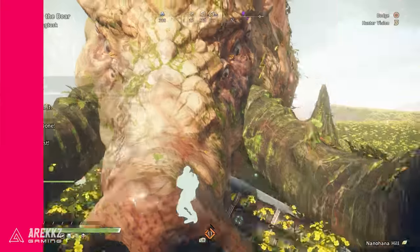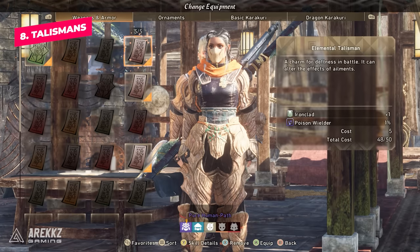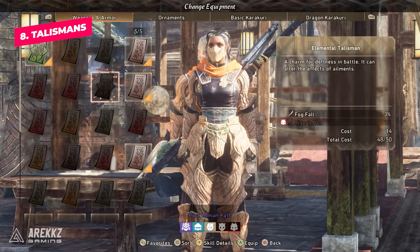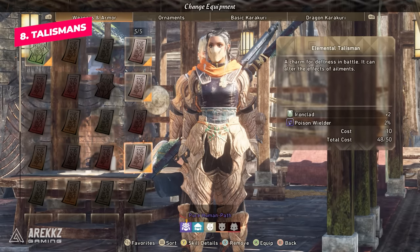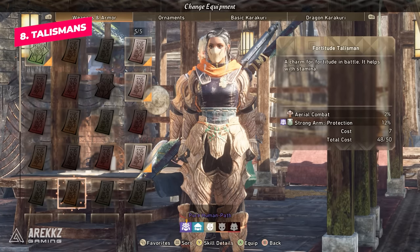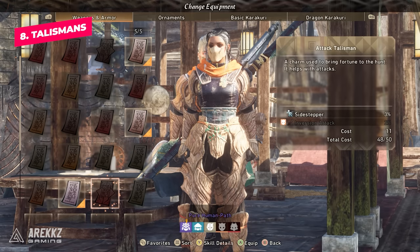The game also has a system similar to decorations called talismans, which give you a variety of skills just like your armor sets do. We've found that some of the best ones to use early game are those that give you status effects on your weapons, such as poison, as they proc more often than you'd think. When it comes to the best endgame talismans, this will probably change as more people play and we get deeper into the endgame.